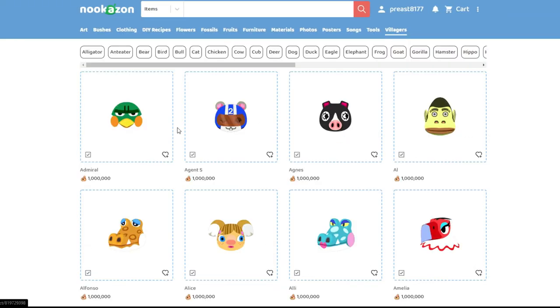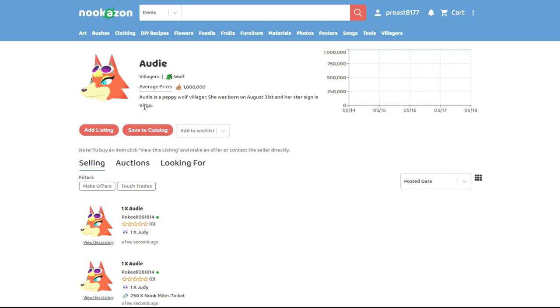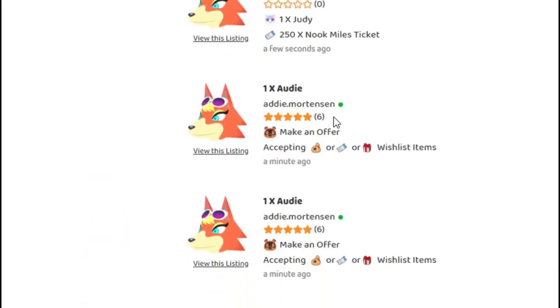Now go back to nookazon.com and find the villager that you want — you'll see a ton of offers from various people wanting to trade for the villager with many different types of trade requests. For me, I had spare Nook Mile Tickets and bells, so I went for people that were trying to negotiate for that.